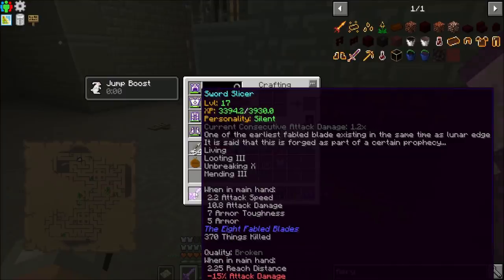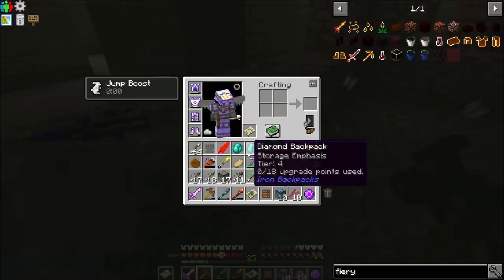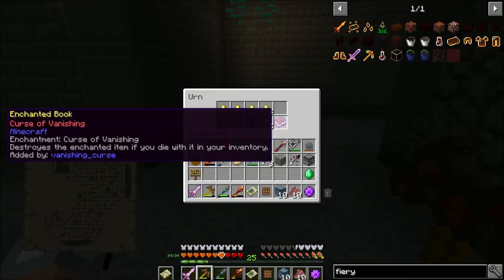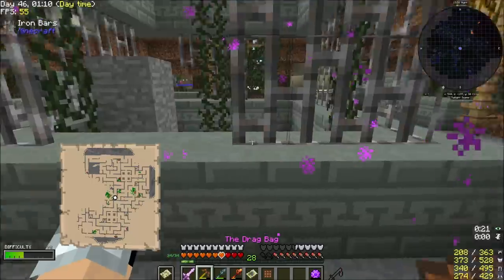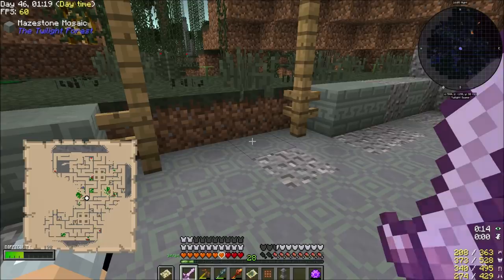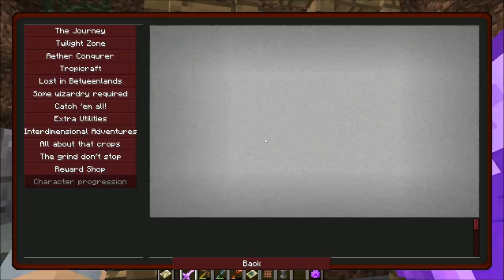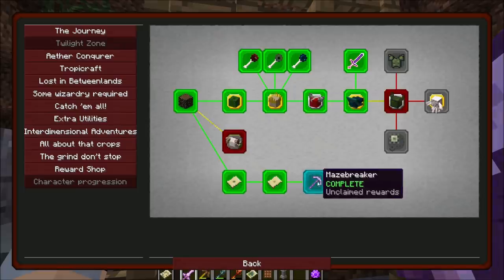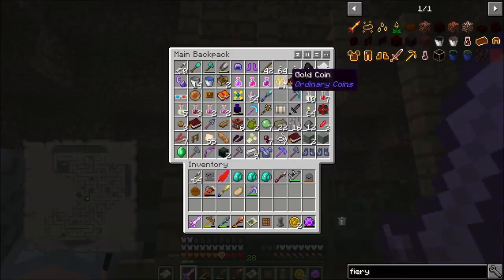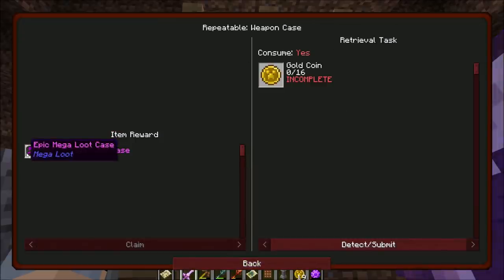Help me, villager — sorry, couldn't help. We just leveled up. By the way, we're up to 82% damage reduction. We've taken 17-32 on hits, killed 370 things with the Sword Slicer, and have 10.8 attack damage at the moment — not bad at all. We completed the Twilight Zone quest and get two gold coins.